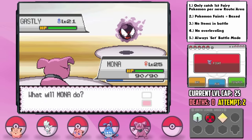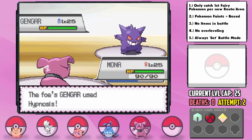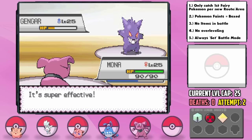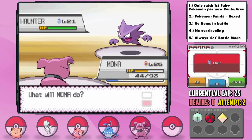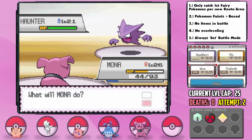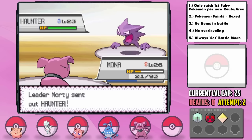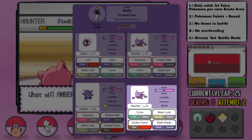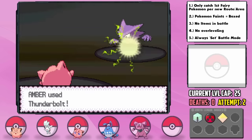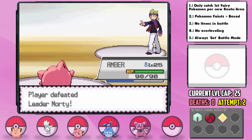The Ecruteak Gym is upon us and Dory performs amazingly, taking most things down with Extrasensory and getting great Special Attack EVs. Before the Gym Leader I pick up the Surf HM and teach it to Eula. After a long Game Corner grind, I pick up the Ice Beam TM for Yenfei and Thunderbolt for Amber. The 4th Gym Leader is Morty, the Ghost Expert. Our team is slow, but Mona's Bite outspeeds and OHKOs Gastly, and with the Chesto Berry wakes up from Gengar's Hypnosis to handle it. Amber's Thunderbolt finishes off his final Haunter since it can't hurt a Normal-type. Easiest time I've ever had with Morty.